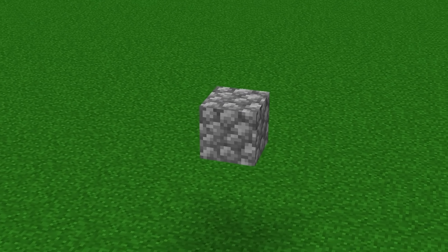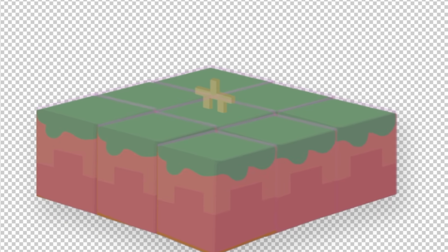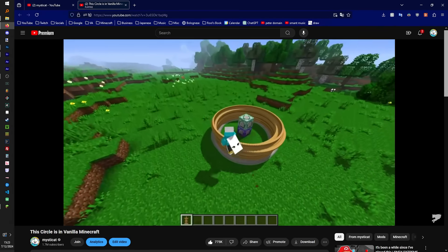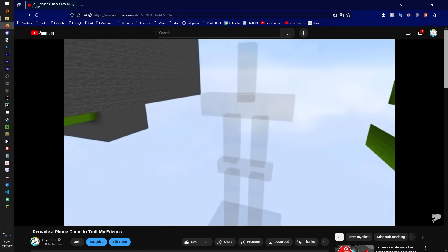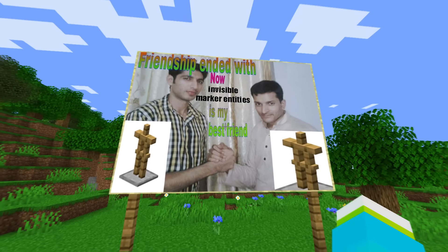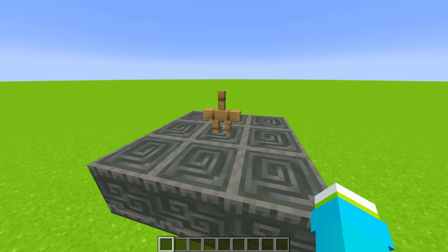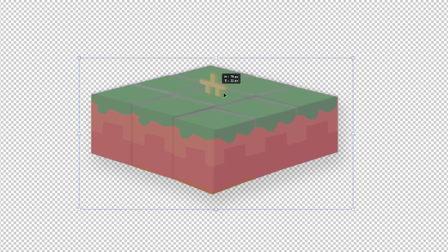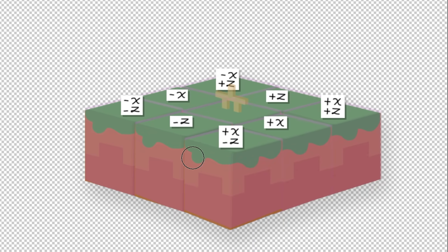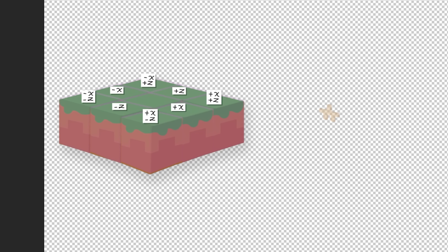I started by turning our single block into a larger 3x3 platform. I summoned nine of our movable shulker block segments and one invisible armor stand to be the platform base. Usually in these videos I prefer to use armor stands because it makes it easier to understand, but armor stands are actually very straining on your computer compared to other entities — so if you see the armor stands randomly disappear throughout the video, it's because I didn't actually end up using them; they're just there for the visual. The point of having this platform base entity is so that we can anchor all of the other entities to it and only have to move the one platform anchor to move the entire platform. I labeled each one of the blocks with a plus X, minus X, plus Z, or minus Z, and then every time the anchor moves, all of the segments are teleported to it and offset by whatever tag I gave them.